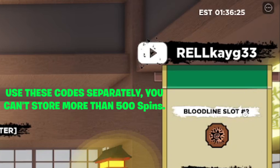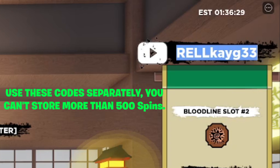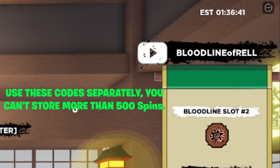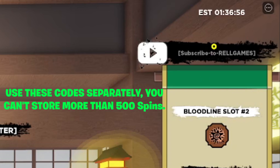Next code is 'BLOODLINE OF REL' — a tricky one. It's all caps B-L, then a zero, then O-D-L-I-N-E, lowercase 'of,' then uppercase R-E-L-L. Redeem that code for yourself right now.